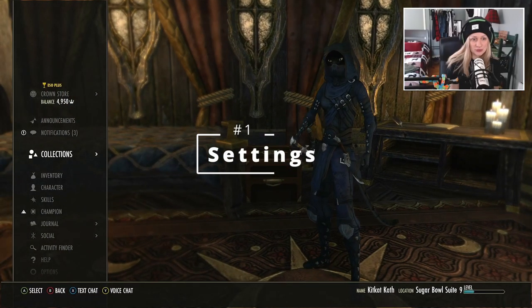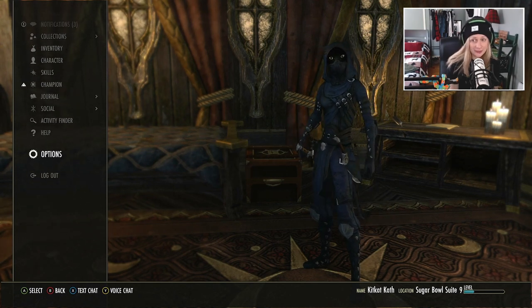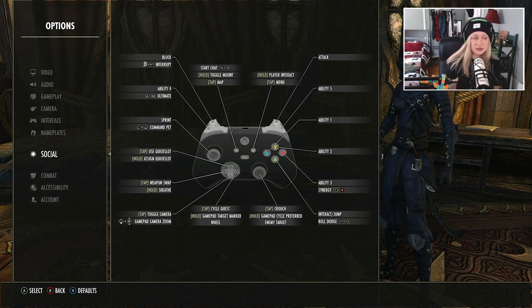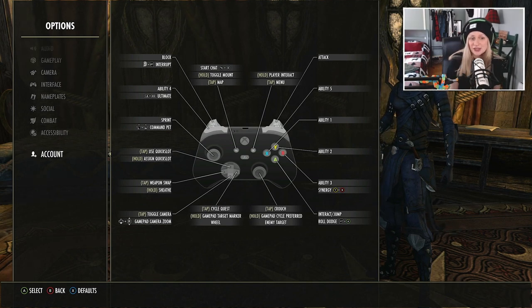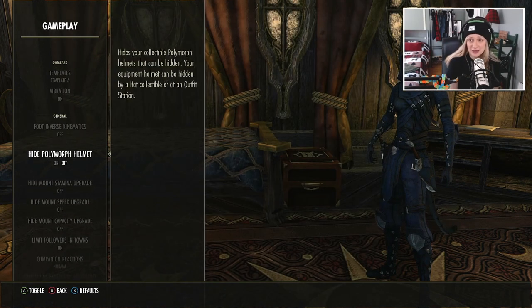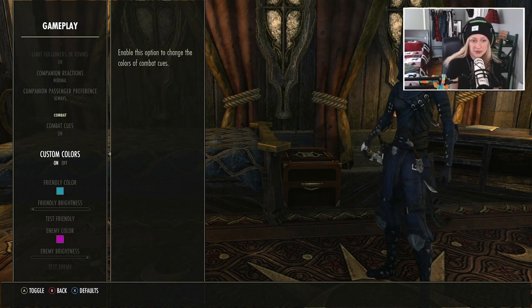One of the first things I do always when starting a new character is I come into the settings and change the user interface quite a bit because I think the default is kind of difficult to work with. I'm not going to go over all of this because there is a lot to it, but I will just make a couple general suggestions. By the way, I am playing on console, but this also applies to PC. Regardless of whether you're playing on console or on PC, you definitely want to head into your options and change around the settings because there's a lot more information you can get if you just fix up the settings a little bit.